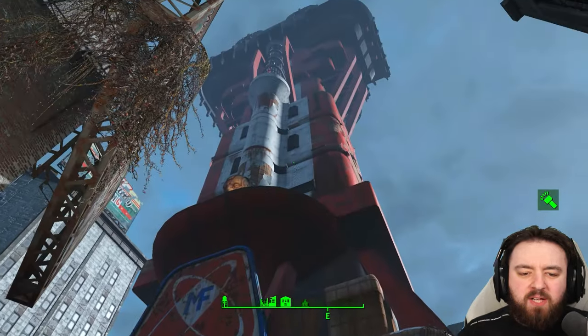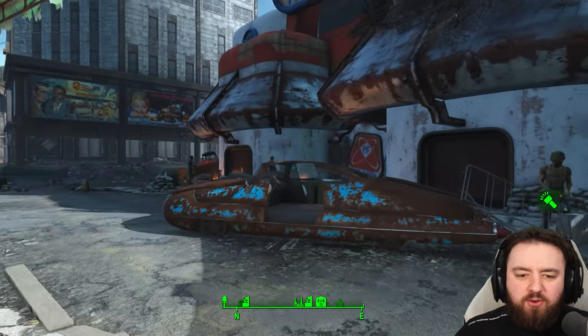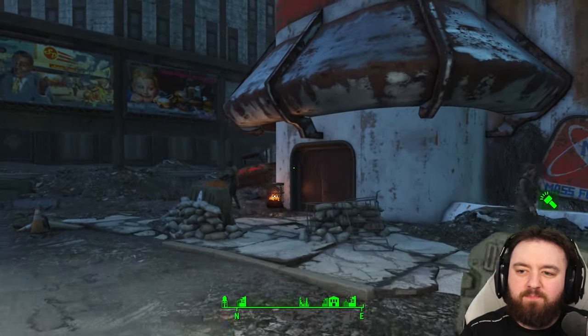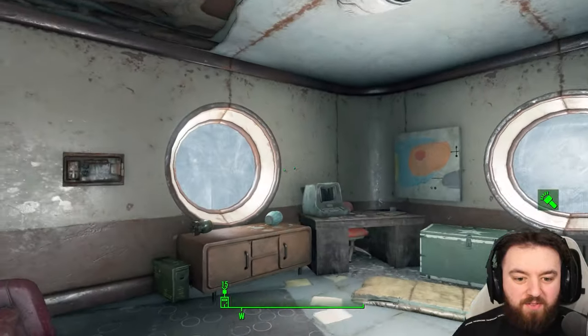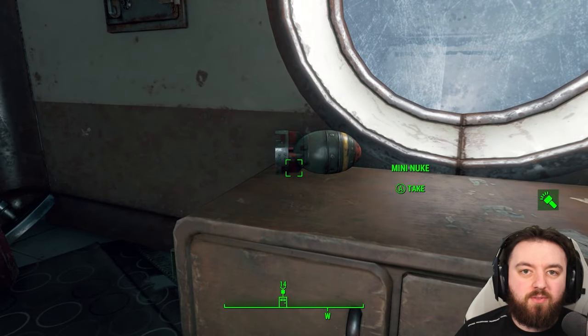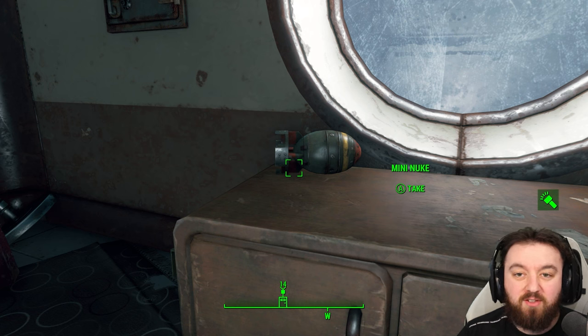Next is the Mass Fusion Building — this mini nuke can be found on the fifth floor. The great thing about this one is that you can not only get the Strength Bobblehead just whilst you're here, it's over in this room and doesn't require you to be doing the quest to reach the higher level. So that's pretty neat.